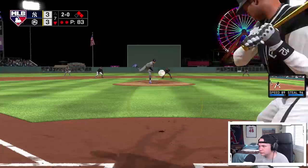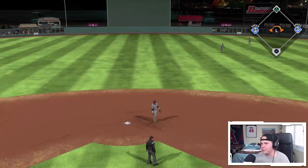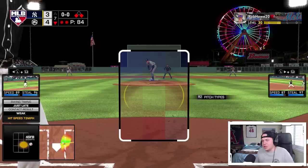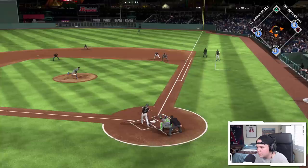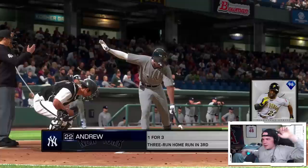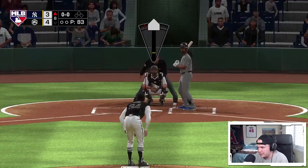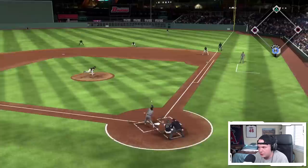That might score a run — that's actually gonna score a run. We are getting a two-out rally going in the seventh inning. I get what people talk about with legend difficulty now. I'm taking all the way, I am not swinging first pitch — circle change outside. Come on Upton, if you get that inside fastball, don't miss it. How many times am I gonna pop up with Justin Upton? I'm literally 0-for-4 with Justin Upton and three of those four outs have been infield pop-ups. It's probably the legend difficulty, but I can't do anything with this card so far.